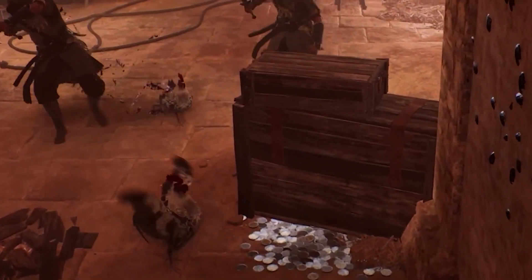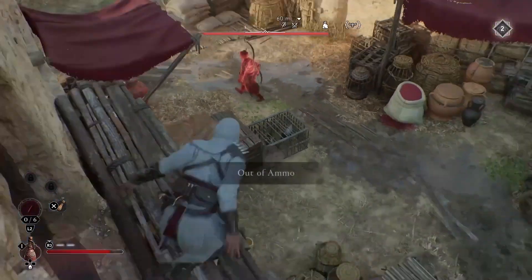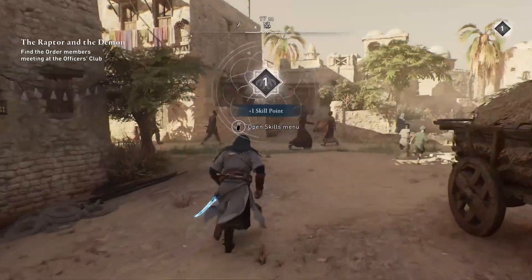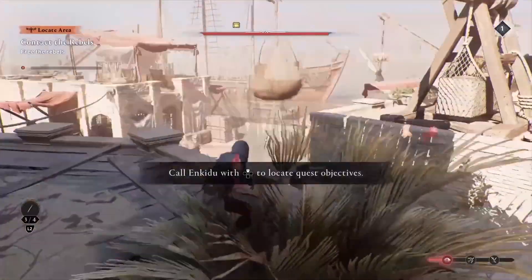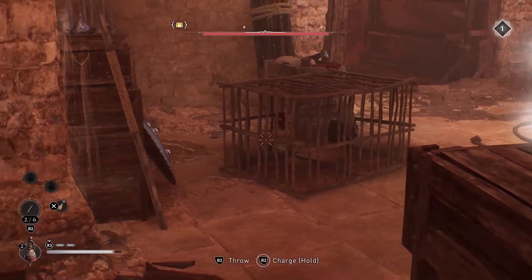Starting with number 10, we discover that chickens are more than just poultry. In this game these feathered friends can become your allies or foes. The world is filled with environmental objects to use against your enemies like hanging rocks and explosives, but the most unexpected weapon is the caged chicken.